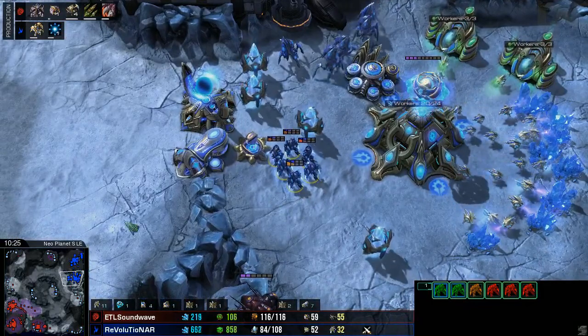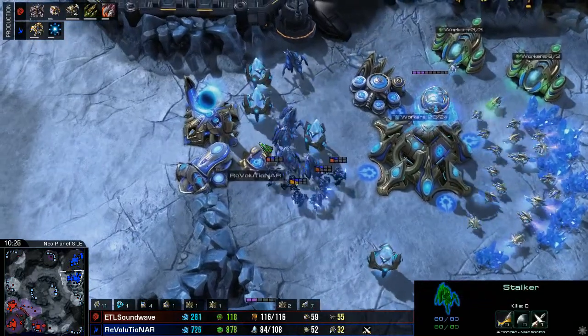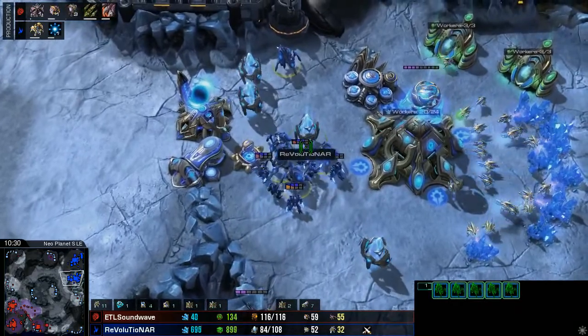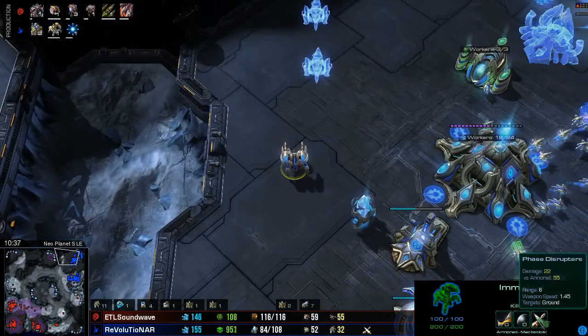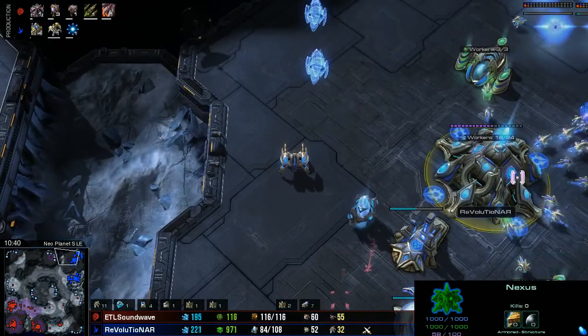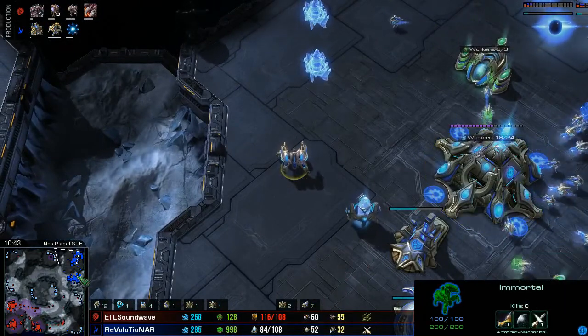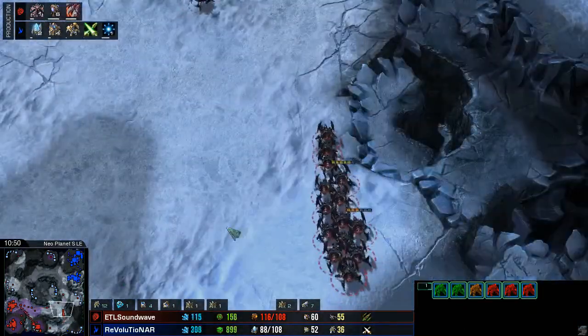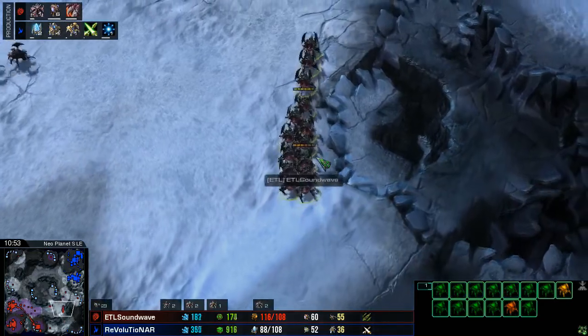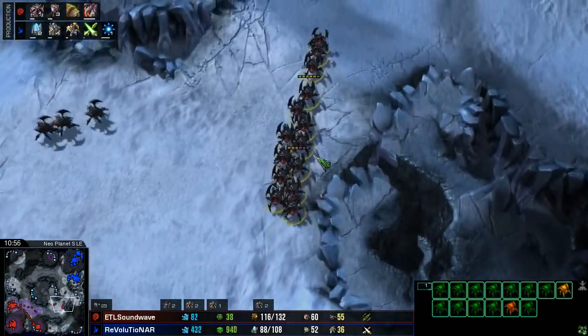Revolutionar just coming in with a very simple kind of attack. It's always good to try and maximize the efficiency of your units, especially the Protoss. Protoss units are generally very efficient anyway, due to tech like Stalkers with their Blink, and Immortals with their Hardened Shield which makes them last a lot longer — they're also very powerful against armored targets. You want to try and maximize their efficiency as best as possible. With Zerg, they're a little bit more expendable because they are slightly cheaper.